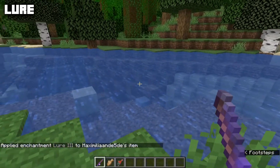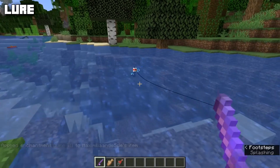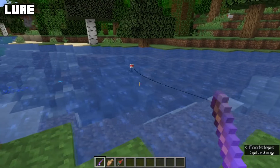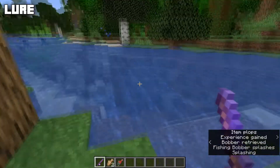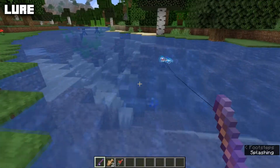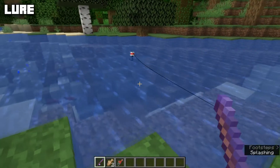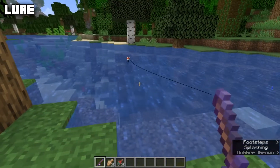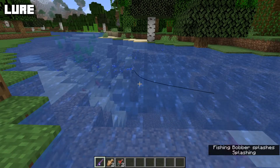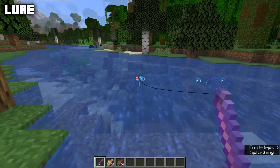Another enchantment for the fishing rod is Lure, max level three. Lure makes it take less time to fish up a fish. With Lure 3, it takes considerably less time compared to no Lure. Lure is essentially essential if you want to do any fishing in Minecraft because normal wait times are way too long. Each level decreases the wait time by five seconds, so Lure 3 decreases the total wait time by 15 seconds.